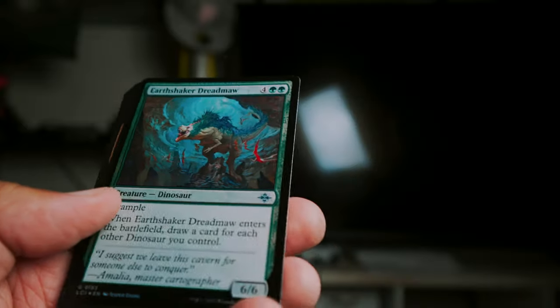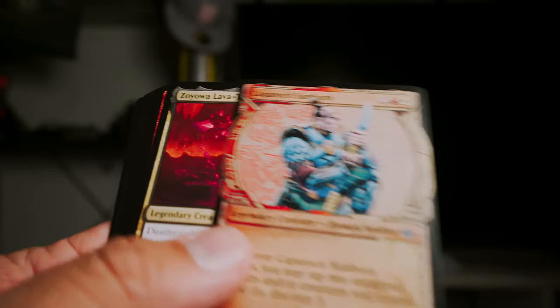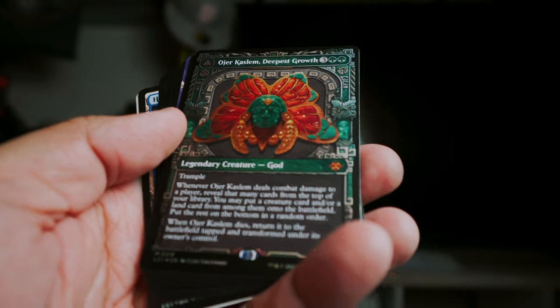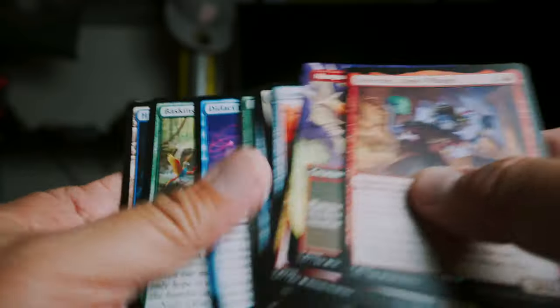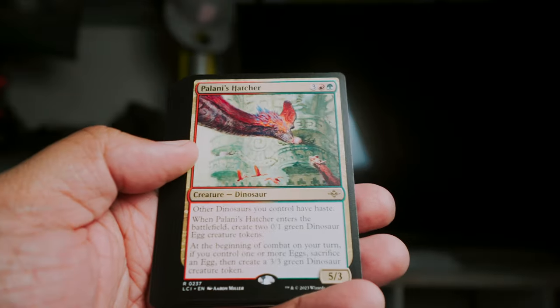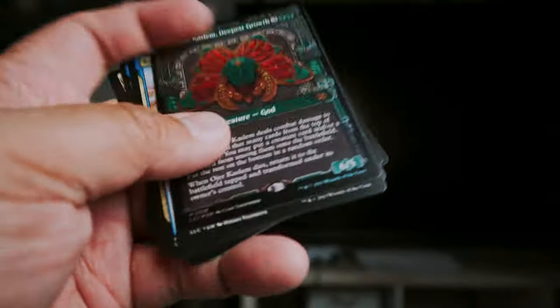We're almost done here — Dreadmoth foil, the Belligerent rare boat. Two more packs. Ooh, what's this — mythic Ojer Kaslem, Deepest Growth! That's cool looking — one of those land-god ones — that's cool. And uncommons. I like that land card — it's one of the gods out of the set. And then Pelani's Hatcher — and that does it!